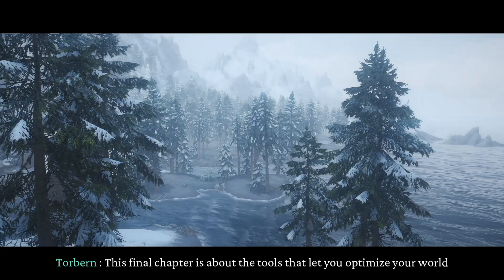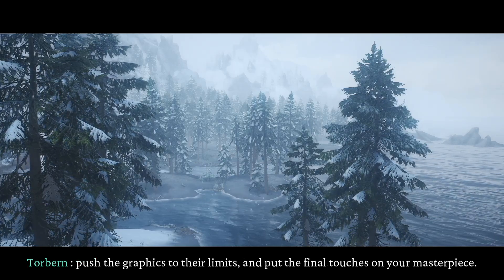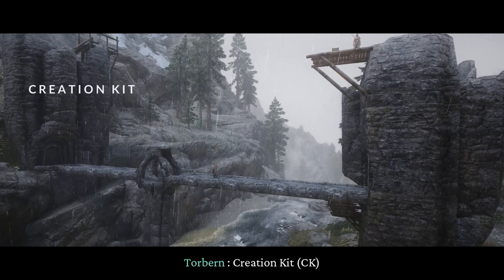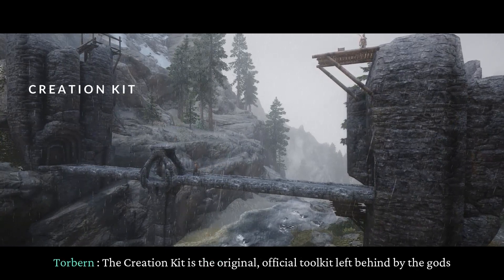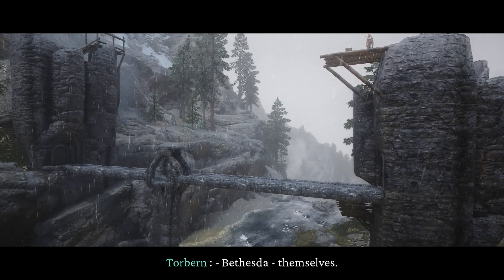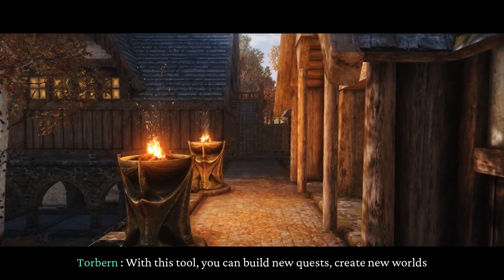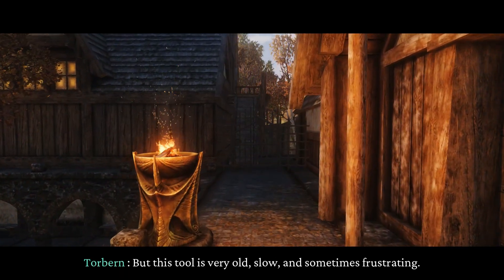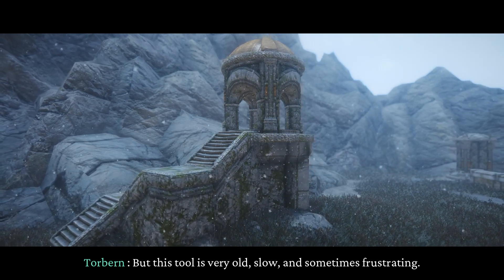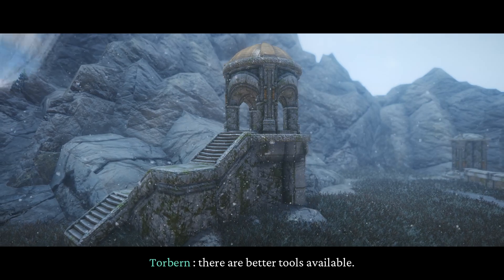This final chapter is about the tools that let you optimize your world, push the graphics to their limits, and put the final touches on your masterpiece. The Creation Kit is the original, official toolkit left behind by the gods — Bethesda — themselves. With this tool, you can build new quests, create new worlds, and do basically anything you can imagine. But this tool is very old, slow, and sometimes frustrating. It's essential for some big jobs, but for smaller tasks, there are better tools available.